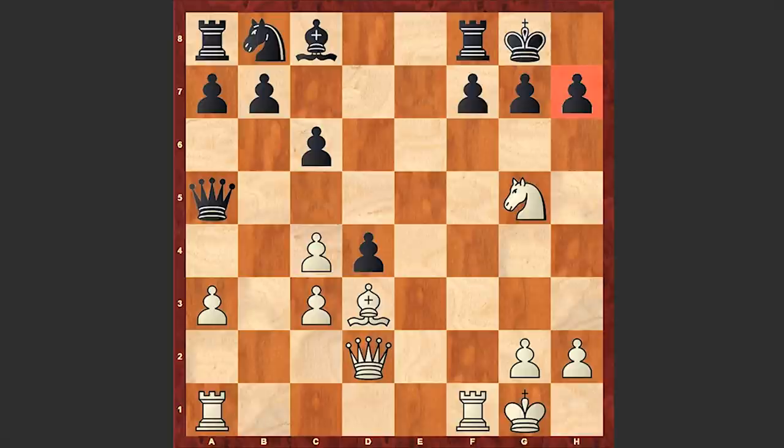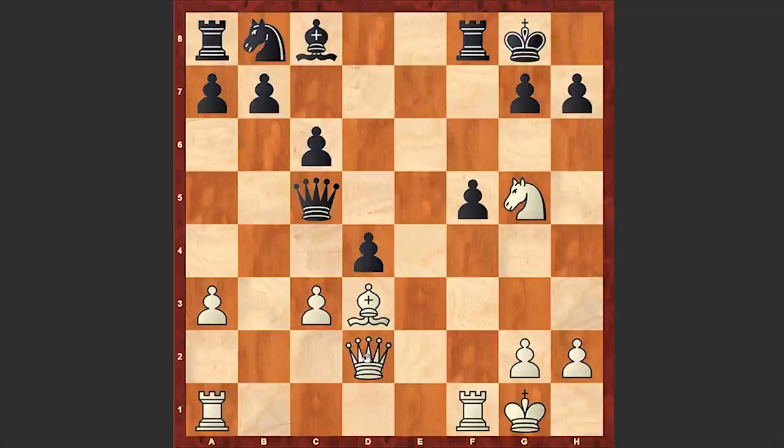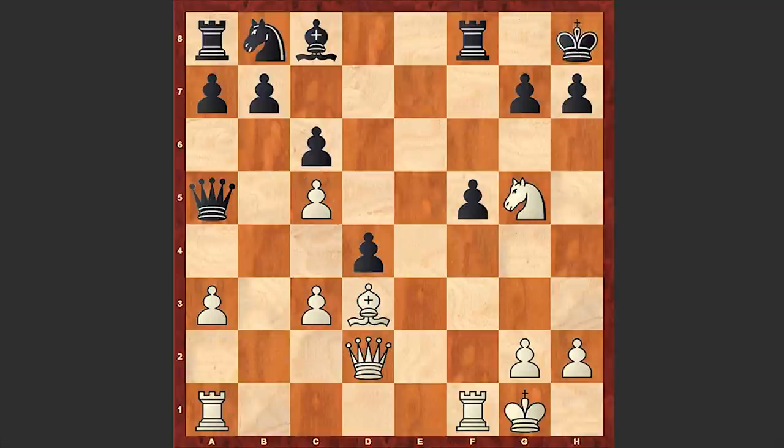White has a target on h7. f5 and c5 — c5 is a very subtle and strong move with which white is opening up the a2-g8 diagonal. At any moment Bc4 check or Qa2 check can allow white to target the opponent's king. For example if Qxc5 then Qa2 check. In the game after c5 we see Qh8 and Qe2 — white now wants to transfer his queen to the h5 square.